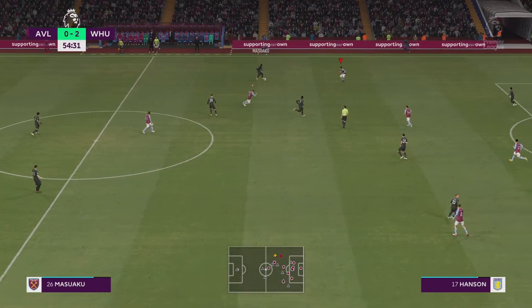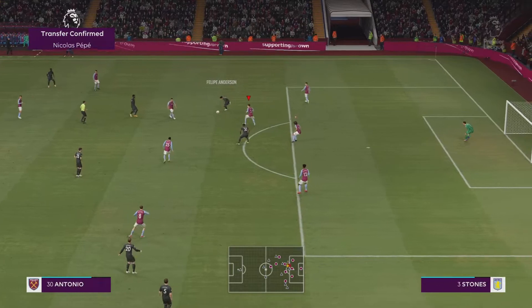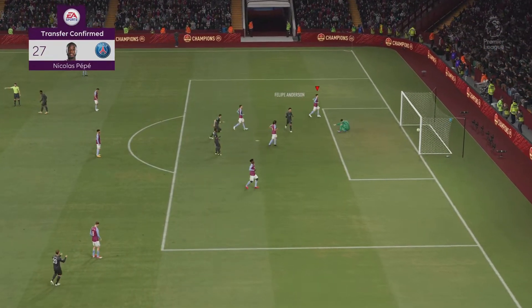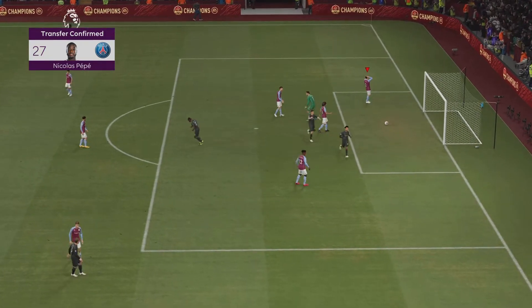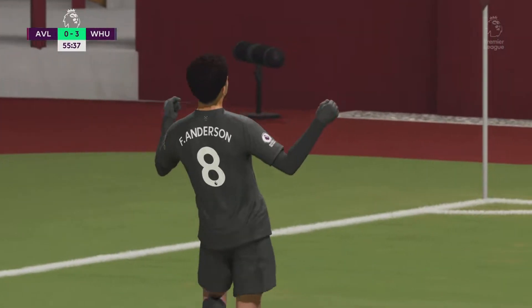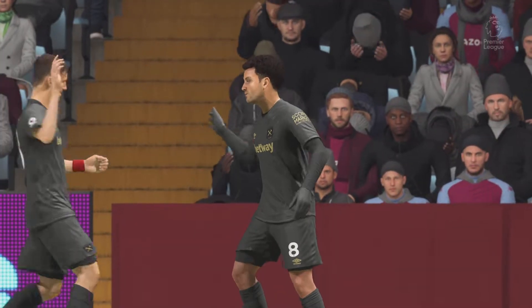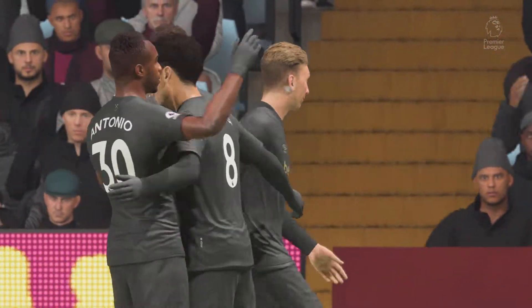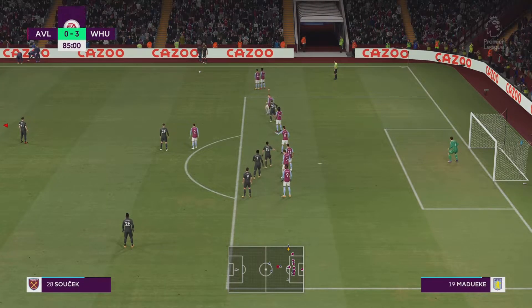We try to go on the counter but nothing is working for us in this game. The ball gets played to Felipe Anderson, who plays a one-two with Antonio — it's back to Felipe Anderson — and that volley nearly destroys the net as the Brazilian puts West Ham 3-0 up at Villa Park. It's just a horrendous performance from us. How on earth this is happening, I have no clue.